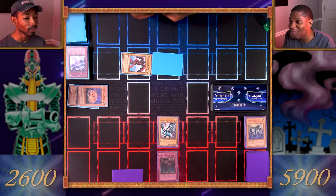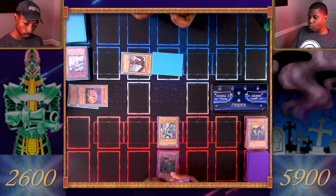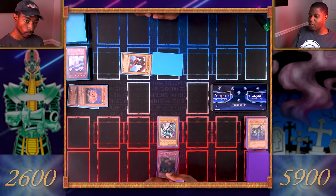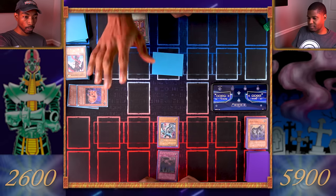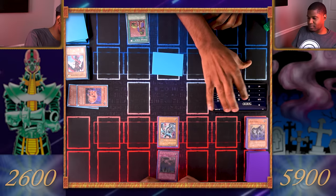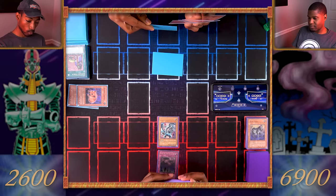Can I draw now? Yes, you can finally draw! Blue-Eyes White Dragon, attack Harpy's Brother — Harpy's Brother is destroyed. End my turn. Draw. I activate my Upstart Goblin — I'll give you 1000 life points, but I draw one card.